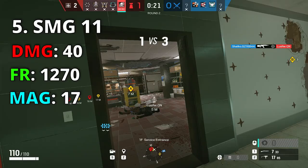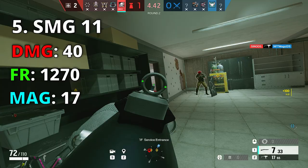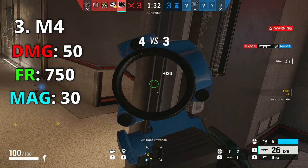We've reached the top 5 — let me know what you think in the comments. Number 5 is the SMG-11, the highest fire rate in the game at 1270, and with extended barrel you get 40 damage. It's just mad and deserves top 5. Number 4 is the AK-12: 850 fire rate and 40 damage — better than Hibana because of the mag, better than Buck and Zofia because of fire rate and damage, and better than Ash's R4-C overall.